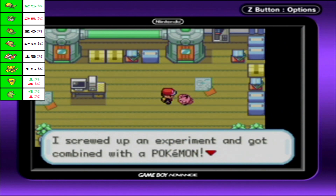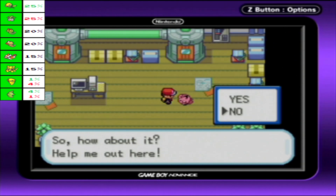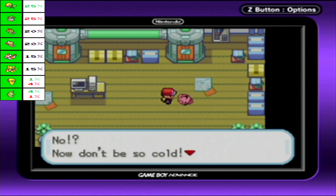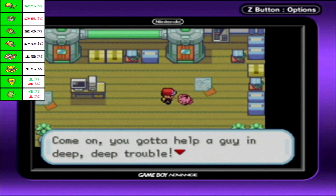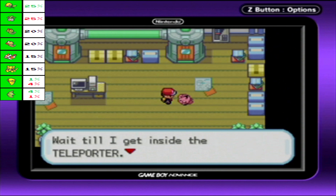'I screwed up an experiment and got combined with a Pokemon. So how about it — help me out here?' No. 'No? Don't be so cold. Come on, you gotta help a guy who's in deep, deep trouble.' Okay. I didn't know he actually forced you to do it if you said no — that's interesting.